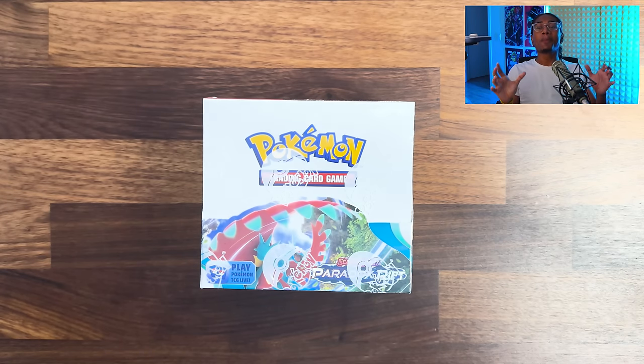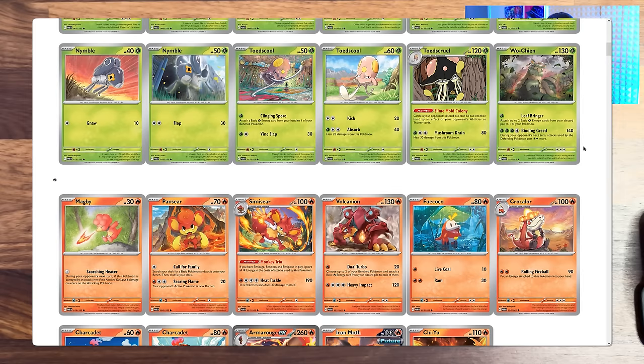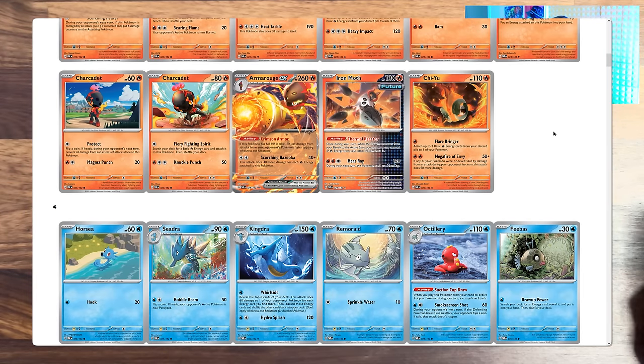What's up y'all? It's T-Turns, and today we're opening Paradox Rift, the new TCG set. This one has the Paradox Pokémon. Let's go through them real quick. The previous set had the other two Ruinous Pokémon. This one has Wohsien, Chi-Yu, and some such as Iron Moth and the rest of the Paradox Pokémon.